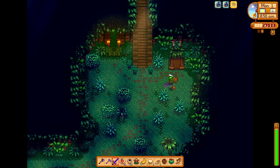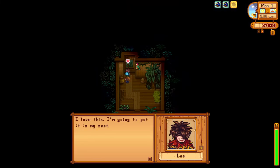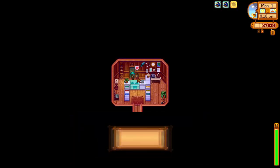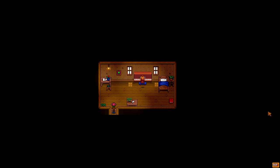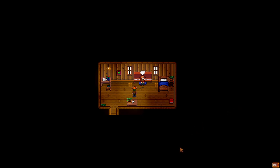One of those we still need quite a few hearts with is Leo, so while we're at the island we stop at his hut and give him a Duck Feather. After this, we head back to the valley and give Willy a sea cucumber, then into Elliott's cabin, where he definitely heard us enter but proceeds to play the piano anyway, probably trying to impress us. After he's finished we get a few dialogue options, although none of them have any impact on friendship.